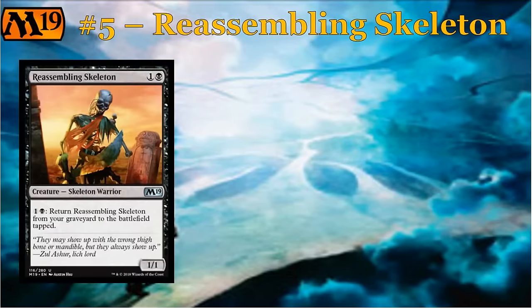Moving on from that, we've got another really similar card in that it cares about the graveyard, and this is a very unassuming card, but hear me out. Reassembling Skeleton is a reprint — I think it's the only reprint on our list today. It's one and a black for a 1/1 uncommon skeleton warrior, and it has the activated ability of one and a black: return it from the graveyard to the battlefield tapped. So this is the type of card that essentially blocks forever — the eternal chump blocker — but it has a ton of utility in the set, so much so that I think you can take Reassembling Skeleton and start looking for things that interact with it.